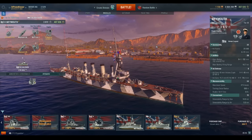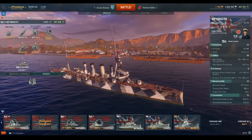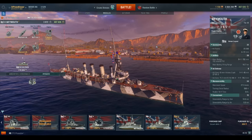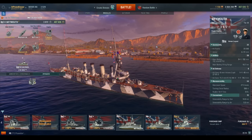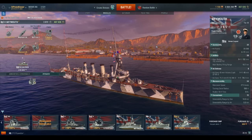Basically, the only differences between her and the Bristols and the Town Class Light Cruisers was that she featured a much heavier armament. She had more of the 6-inch guns that will come to define the Royal Navy Cruiser line in this game. That is really the biggest difference.